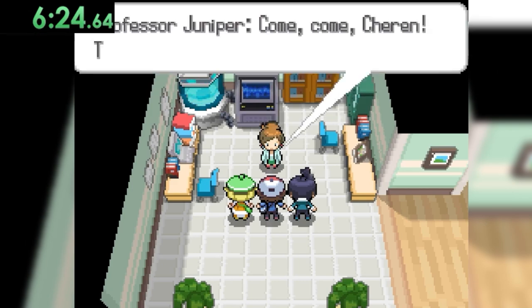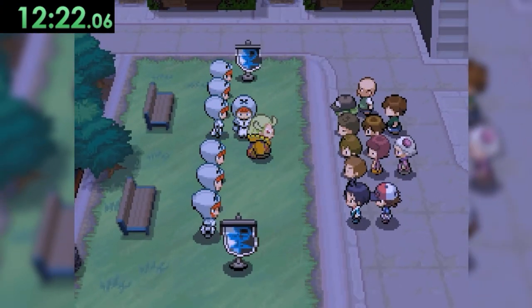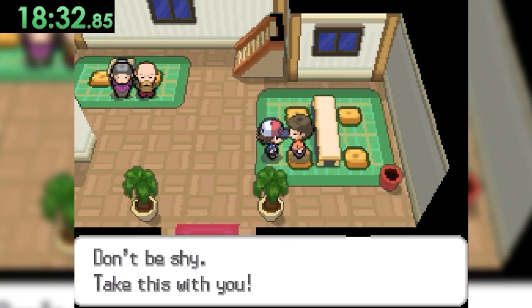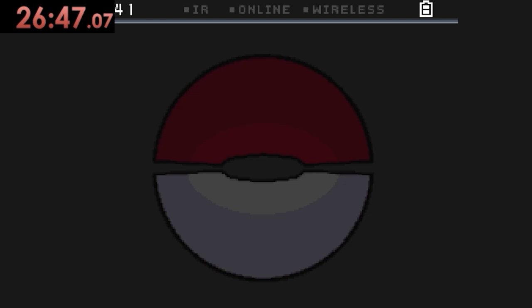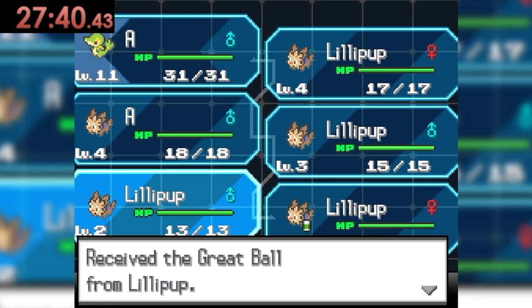For both methods, we start by grabbing Snivy, talk to Professor Juniper, and head to Route 1. Our very first Lillipup encounter is at 10 minutes on the dot, so when we try the Pickup method, we'll pick up from there. For the Consistent Method, we keep heading north into Accumula Town, listen to a weird cult in the Park Circle, meet our potential rival, and continue towards Striaton City. Just before entering, Bianca stops us for a battle — we beat her Lillipup and Oshawott, and head into the city. Striaton has two Great Balls, but the easiest is in the very first house on the right: we talk to the first person we see and get our Great Ball. The Pickup method — not counting the 10 minutes to reach Route 1 — requires a full team of Lillipups continuously battling on Route 1. With extreme luck it's much faster, but with expected luck, that's 10 minutes plus an additional 27 minutes and 40 seconds.